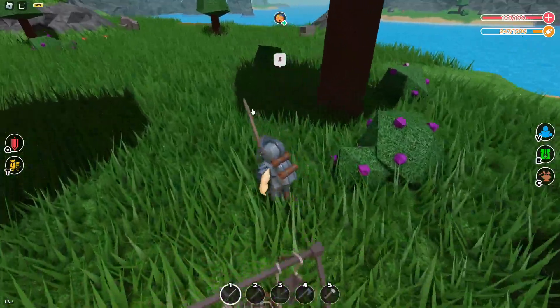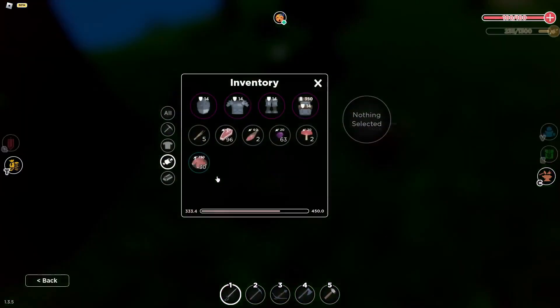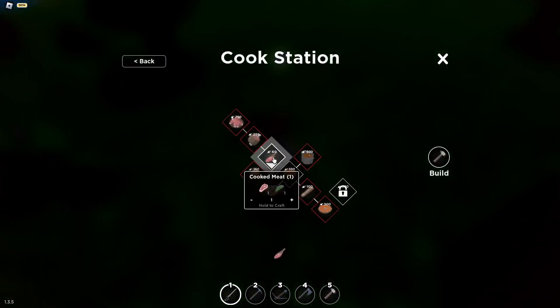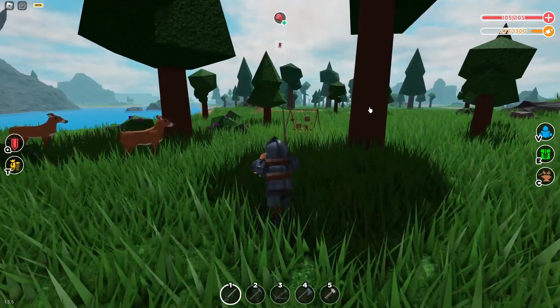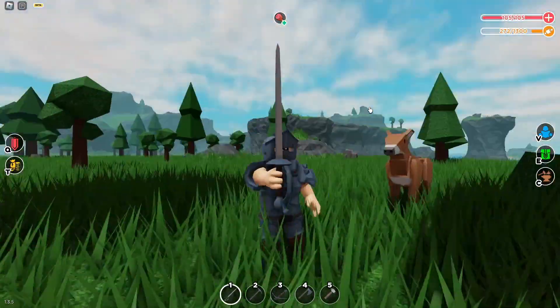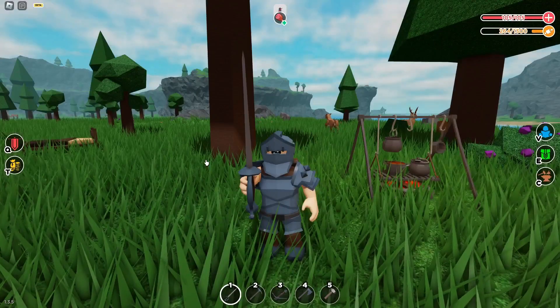Alrighty, so it's been around 10 minutes and I've got around 100. So you're getting 100 meat every 10 minutes, which is actually really overpowered. I have 30 of the rib things right now — let's see how many we have once we're done. I have 41 now. So every 10 minutes you're getting around 11 ribs, which is actually really good. Around an hour, you would have like 100 plus of these.